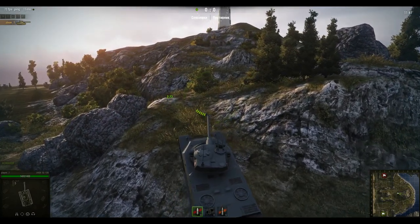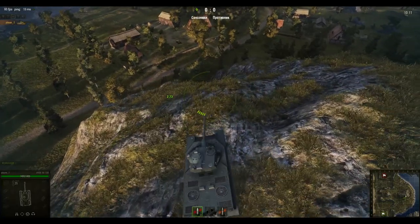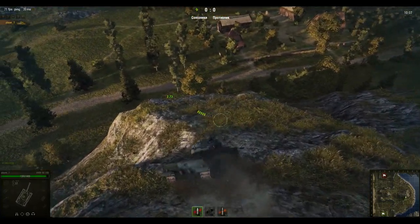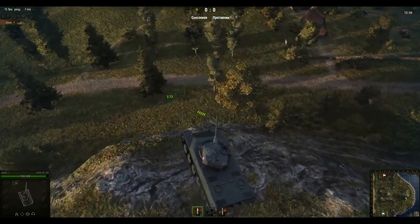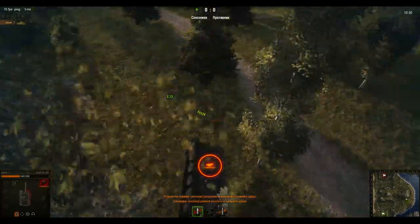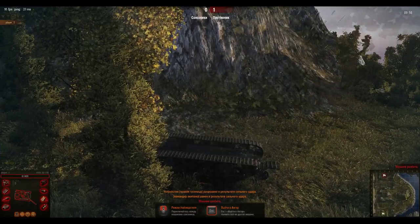From now on, more realistic tank behavior, because the dependence of stopping distance is affected by tank speed and weight much more. Finally, because simply a light tank, heavy tank, and medium tank can't stop in the same distance. And well, it is always fun to do something like this — driving your tank off a cliff, turning it upside down. Boom. Back to garage, next game.